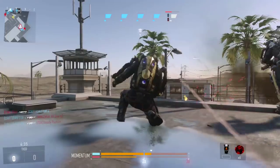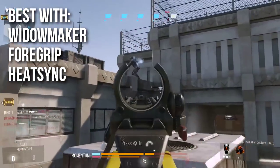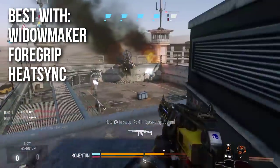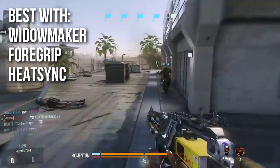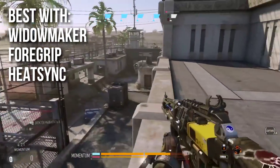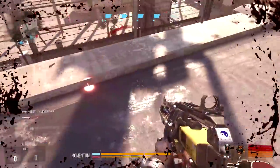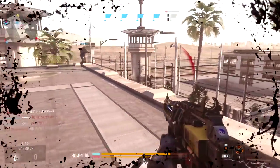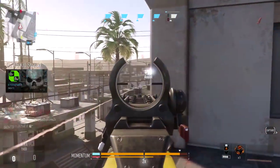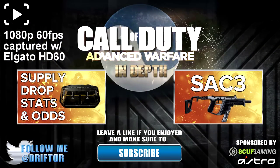My recommended loadout is pretty simple. I recommend the Widowmaker variant because of the increase in accuracy — even though the rate of fire goes down to the lowest in the game, I feel the accuracy is worth it. Stacking on the foregrip only further improves the accuracy, and the heat sink is a must. In this gameplay I'm also rocking a stock, which is very nice. If you're good, you can probably just use that setup and use the other points somewhere else.